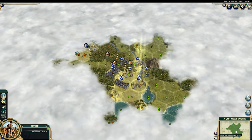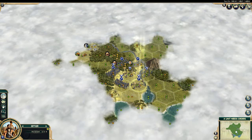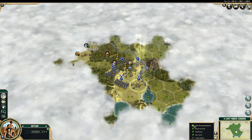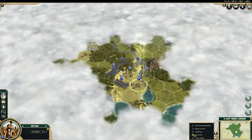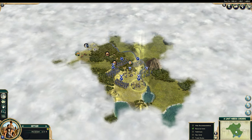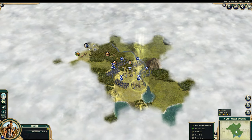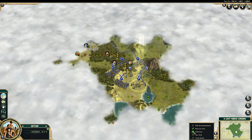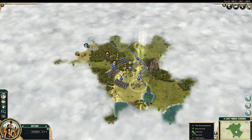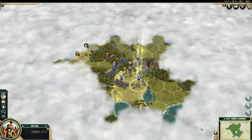One thing that I always recommend: down the bottom right here, next to the in-game map, you can toggle map options. For new players, I would recommend that you turn on resource icons — that'll show you where things are, like salt, truffles, horses. You can mine, harvest, or farm these resources. Yield icons could also be an addition you may want to add. Hex grid is really useful — I'd recommend you turn hex grid on.